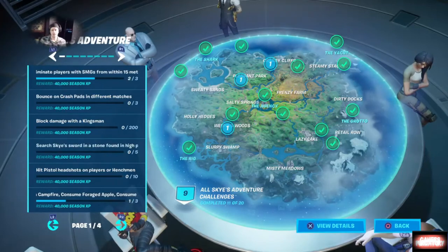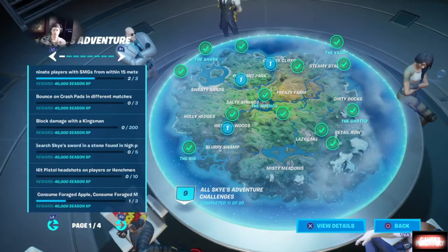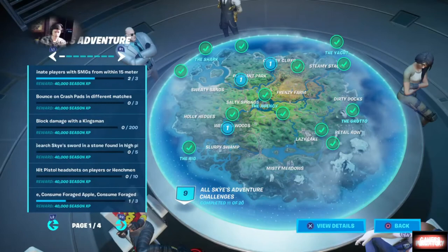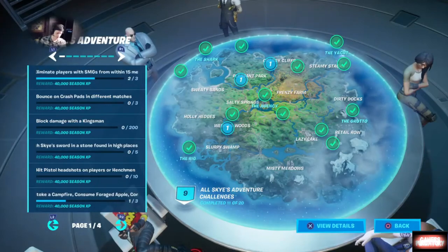You want to block damage with the Kingsman. If you don't know, the Kingsman is the umbrella in the game — it's a mythical weapon from the Kingsman movies. It functions a lot like a lightsaber in that you can block incoming attacks with one button and do melee attacks with the other. It does uber damage and also doubles as a harvesting tool.